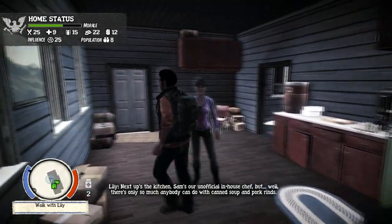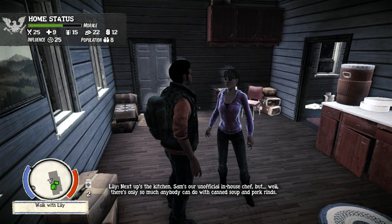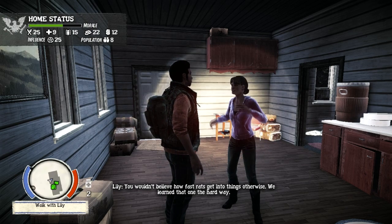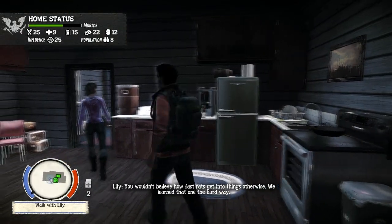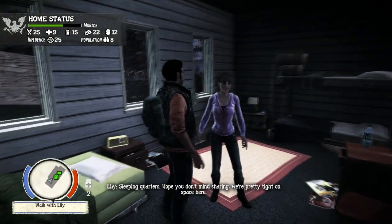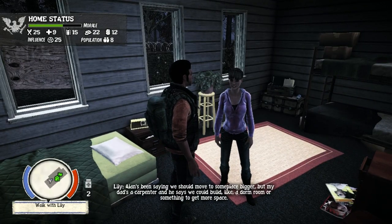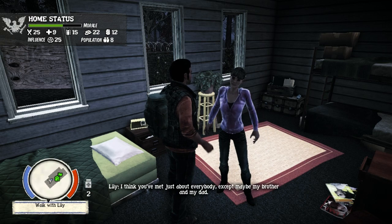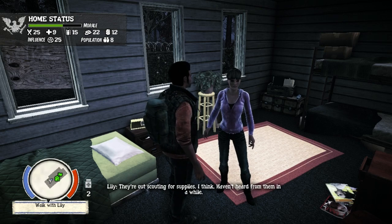Next up's the kitchen. Sam's our unofficial in-house chef, but there's only so much anybody can do with canned soup and pork rinds. Rule number one: all the food stays in here and it stays sealed — you wouldn't believe how fast rats get into things otherwise. We learned that one the hard way. Sleeping quarters — hope you don't mind sharing, we're pretty tight on space here. Alan's been saying we should move to someplace bigger, but my dad's a carpenter and he says we could build a dorm room or something. How many people do you have here? I think you've met just about everybody except maybe my brother and my dad — they're out scouting for supplies.